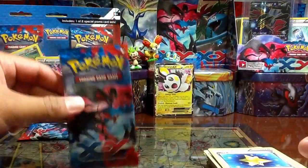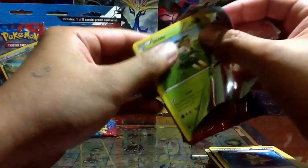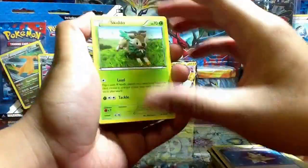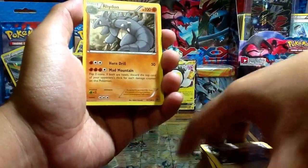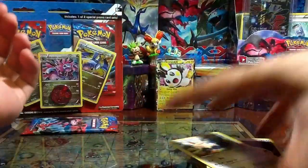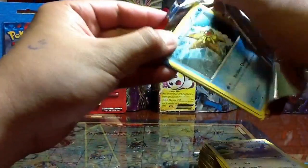Okay, we have the second-to-last pack — so far pretty average, if not for that Emolga EX. We have a Skitty, Venipede, Spritzee, Pikachu, Bidoof, Doduo reverse, a Rhydon, Roller Skates, Double Colorless, Herdicier.